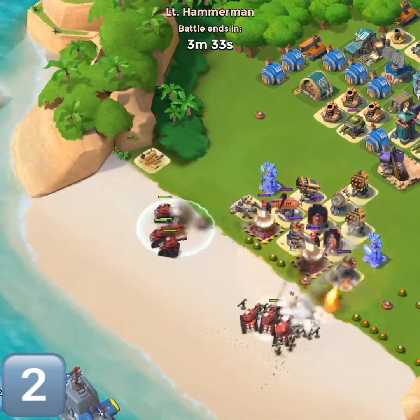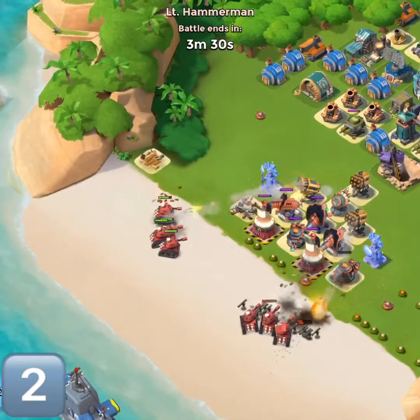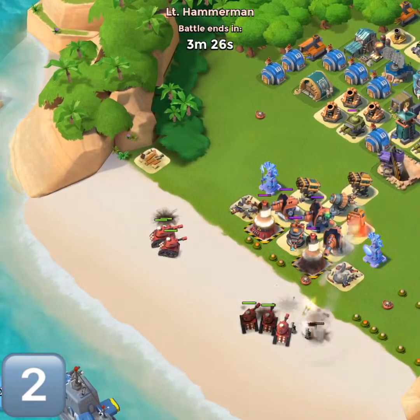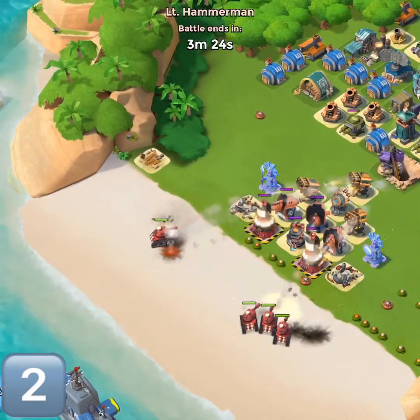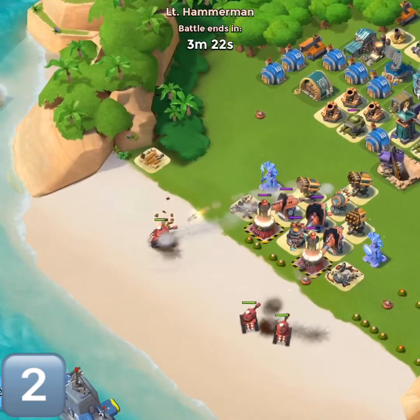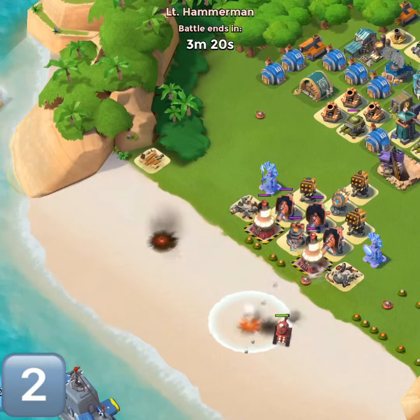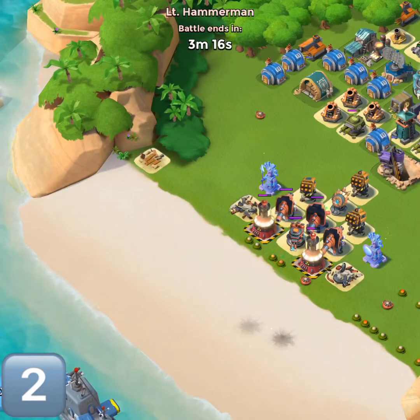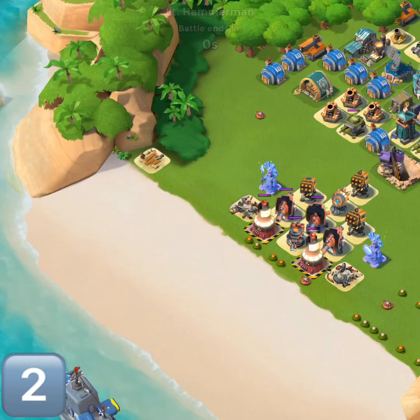The biggest danger in this one is going to be zookas, because there's just not a decent strategy in Hammerman for a thousand zookas jumping out there. But as you can see, they've had both waves — we've got this one. Another victory, let's move on to stage number three.